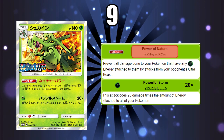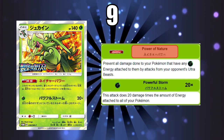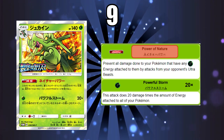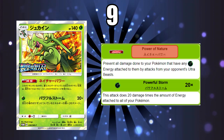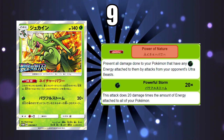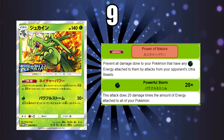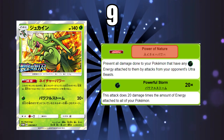At number 9 we have Sceptile. It has the same problems as Swampert in that it's a Stage 2 — it's too easy to take down and that's why it's not any higher up. However, the one thing I like about this is its attack and ability. The ability prevents all damage done to your Pokemon with any Grass Energy attached to it from attacks of Ultra Beasts. This is a direct counter to Buzzwole — it's what we needed in our current format where Ultra Beasts are just running wild and Beast Ring is around.